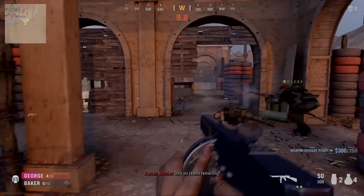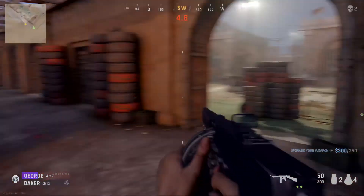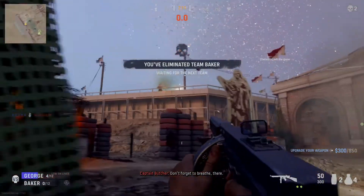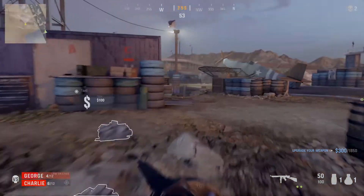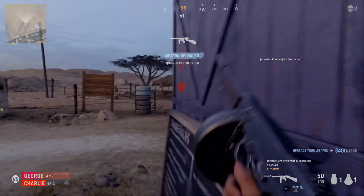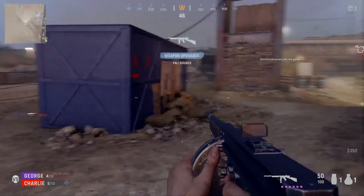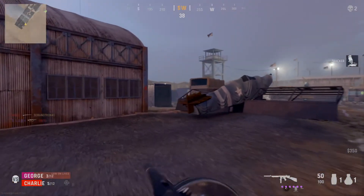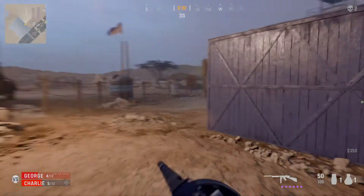Baker is basically down at this point. We defeated Team Baker — those are the same guys we fought earlier. We're going to upgrade our gun twice until we get the last upgrade and see if that actually does anything. We couldn't do anything — we got one shot to the head. Only three lives left, but my buddy just picked up another life.